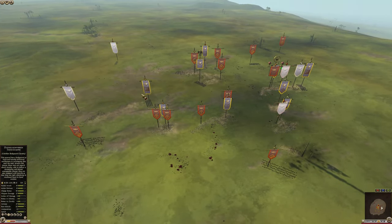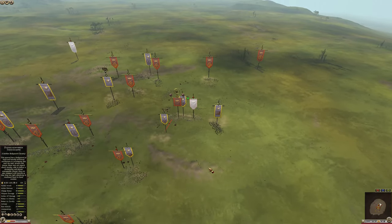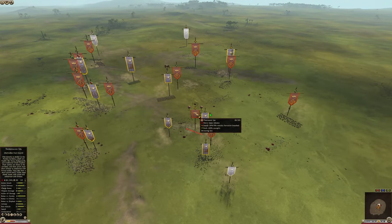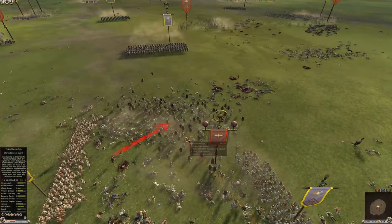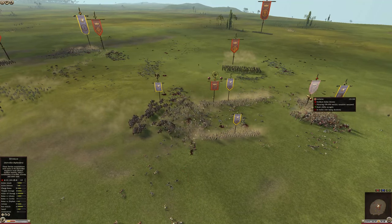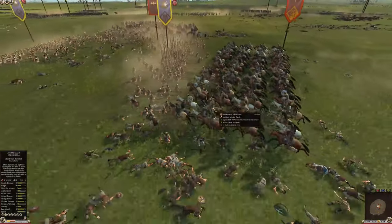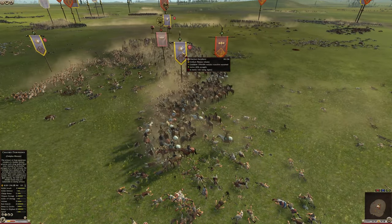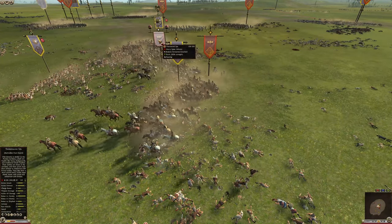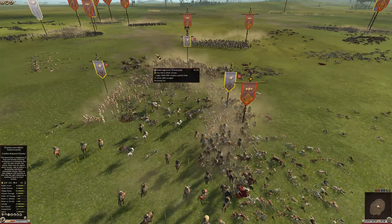It seems pretty decisive now — it seems like George is not going to win this. Colchis' side has been completely destroyed. It seems very decisive, although the general is still very isolated. He's being sandwiched by two pikemen and the cataphracts on both sides. If this sword unit flees, the general might actually rout. Straight into the pikes — they didn't take any casualty. And the general just routed. Hopefully he's not going to die — but no, he will die. He will fall into the pikes and die.